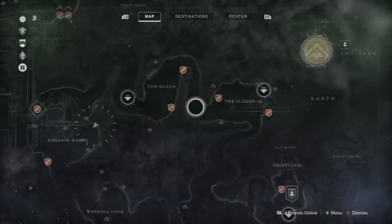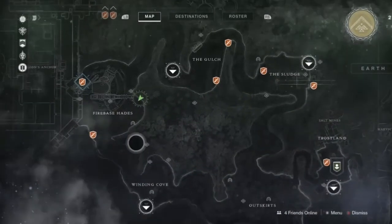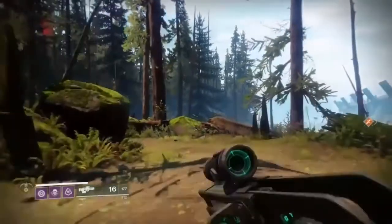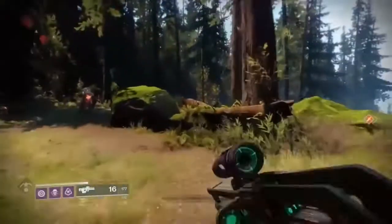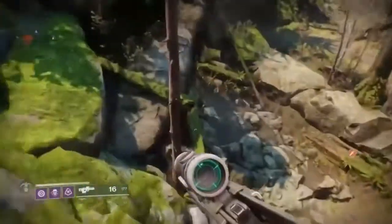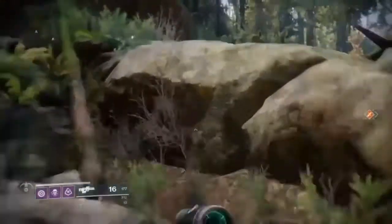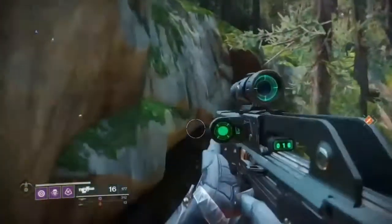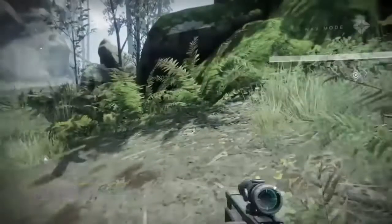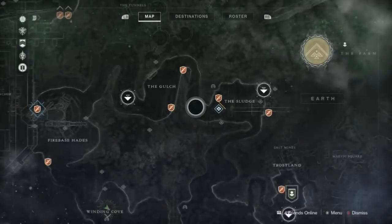As you come out of that one, there's actually a third one that's real close by, so you've got three sectors to loot here. We're just going to run straight out of the other one, come running over here, and all of a sudden the last one is right in here. So that covers your Firebase Hades lost sectors.